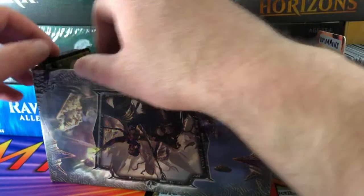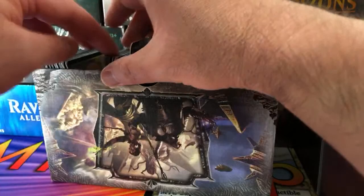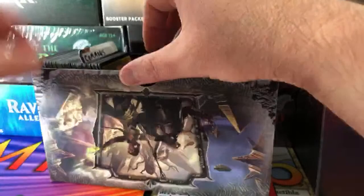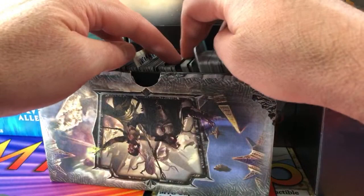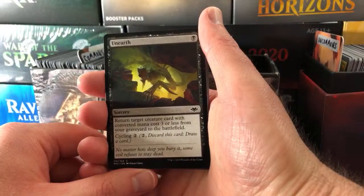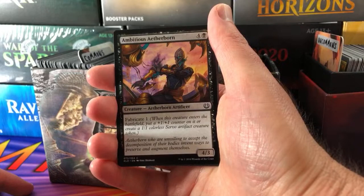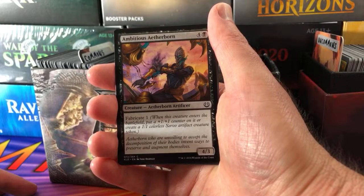Next up is Peter. Thank you for being a patron. We're going to put together a snap pack for you, sir. We start off with Unearth, Dread Bringer, Lampads, Phantom Ninja, and an Ambitious Etherborn.